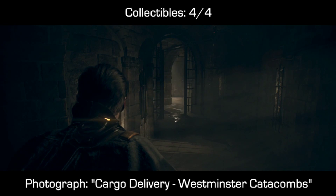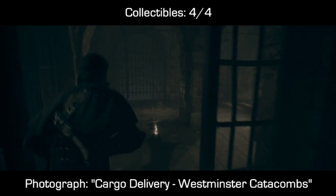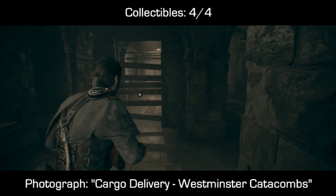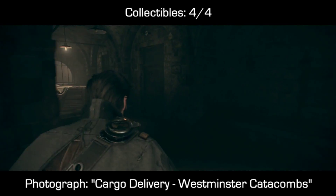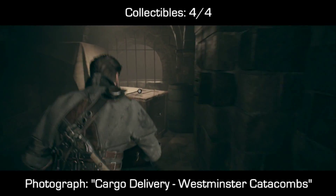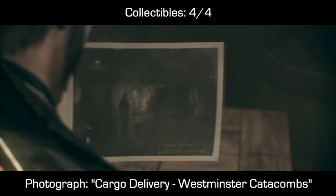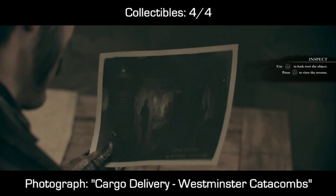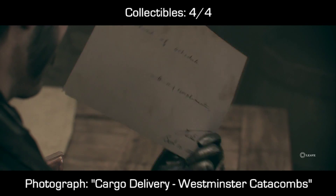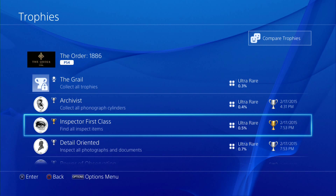The last collectible in the game, the last inspectable item, is a photograph: 'Cargo Delivery to the Westminster Catacombs.' You'll come through a section where you have to break through some wood. Before you do that, take a small detour off to the right-hand side. At the end of the hallway you should find a photograph, and that should be all 63 collectibles, which should unlock all five of your trophies, including the biggest one for collecting everything inspectable, called Inspector First Class, which is gold.